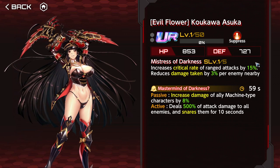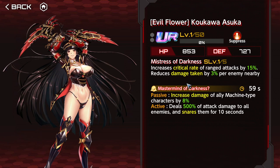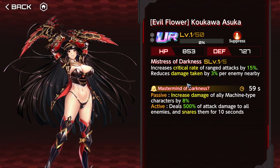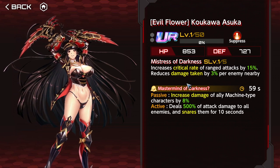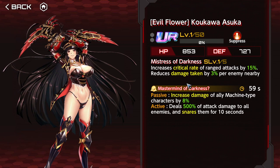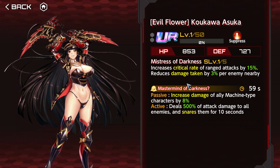Evil Flower Aska increases critical rate of ranged attacks by 30% and reduces damage taken by 6% per nearby enemy. I don't like the critical rate restriction, but it's usable for characters like Astaroth and pure ranged attackers. It also increases the damage of allied machine-type characters by 16% and curses the enemy. You want to use this on a machine-type team. I know there are builds to abuse this with Emily and Saika in a machine-type build, but I think we can strengthen this further. It's usable, but that's about it.